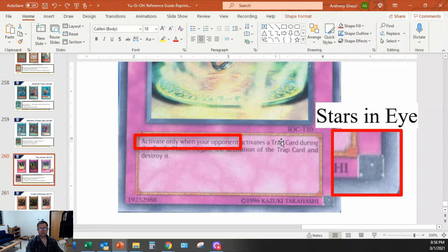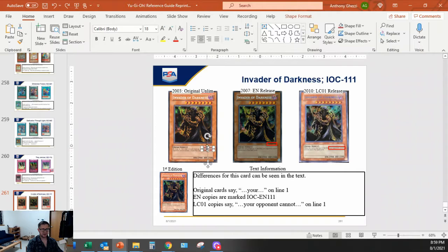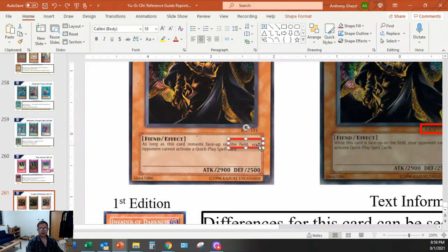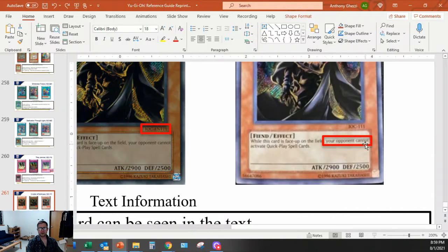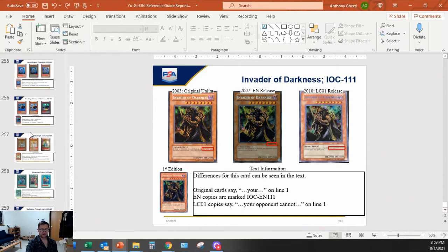Almost done! Original cards say 'you can only activate this card' - the LC01 copy says 'activate only when your opponent activates a trap card.' And look - Stars in the Eye of Anubis - that is a dead giveaway it must be a reprint, 100% not even 99%, it's 100% of the time. And IOC EN is always 2007 - always. It's never 2005. I bet every dollar in my bank account that every MC2 pack has IOC-XXX, no EN.